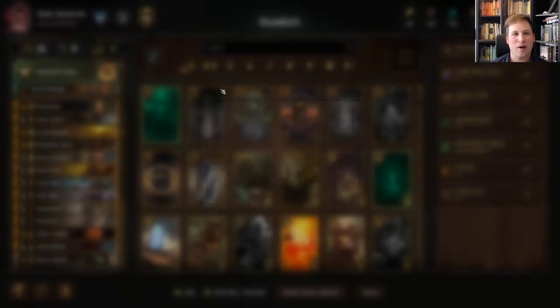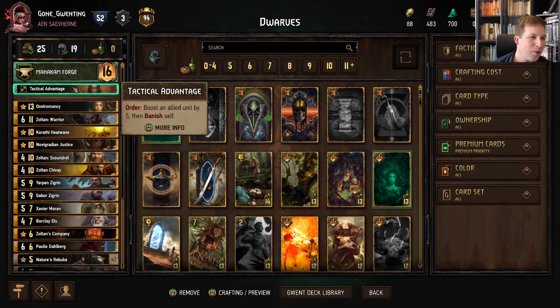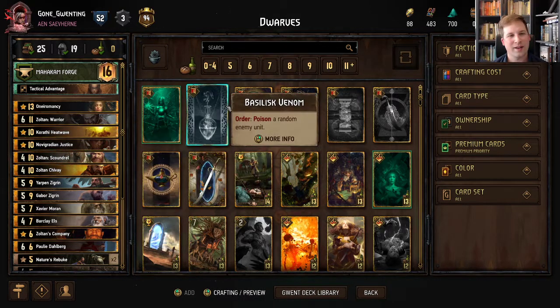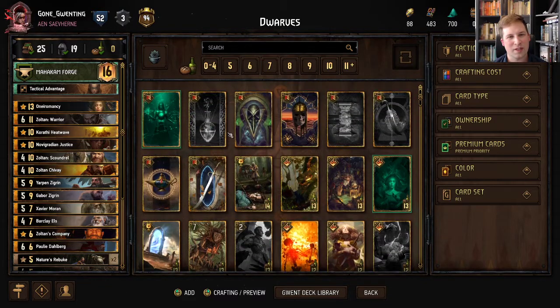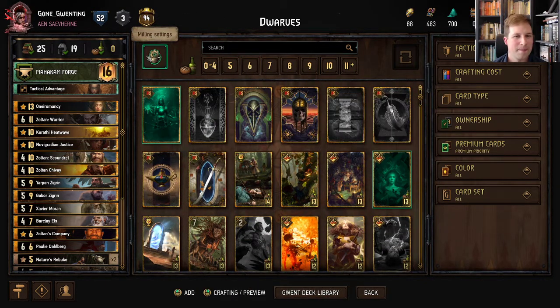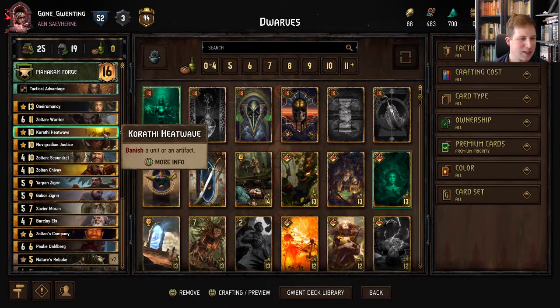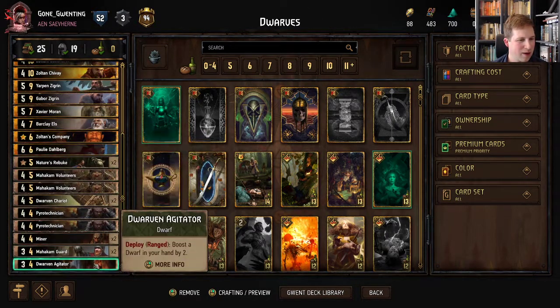Not feeling any more inventive about titles than that. We are rocking Tactical Advantage — I like it a little bit more right now, just for the extra point. Some games are very close. I don't find Crystal Skull to have all that much value in the current meta — not a lot of poisons going around, and Vincent's still lurking bushes. So don't want to just play right into a Vincent.